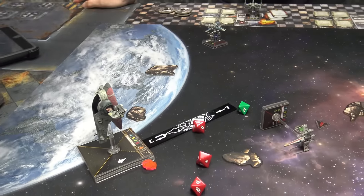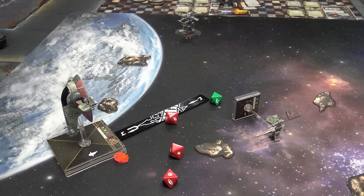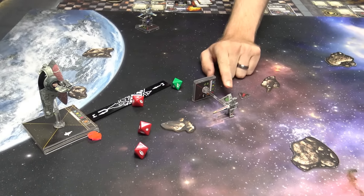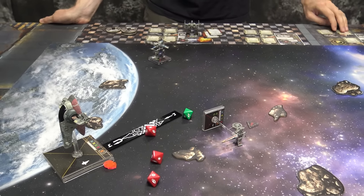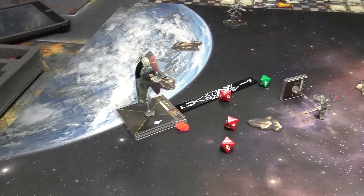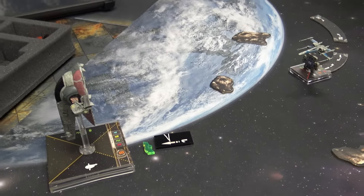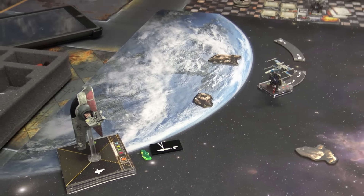One less ship on the table after this turn. I got pretty lucky — jumped ahead four, evaded, took a damage. I only got two hits with the target lock. Used Four Long to freeze up my focus. One still would have got through though — I would have been able to use integrated astro. You did the right thing. Pretty much all or nothing for me at that point. Boba rolled well — hit off my shields and the crit was a console fire, so I'm going to have to get rid of that next turn. I feel like I have limited maneuvers here.